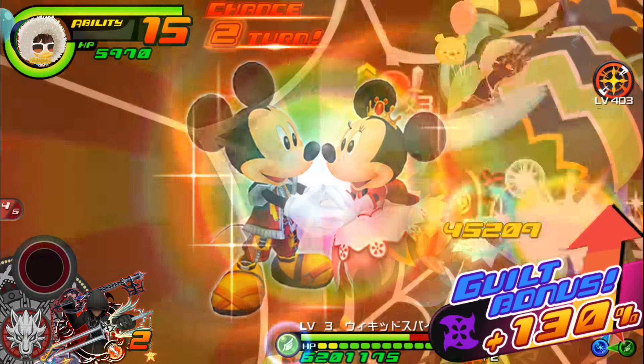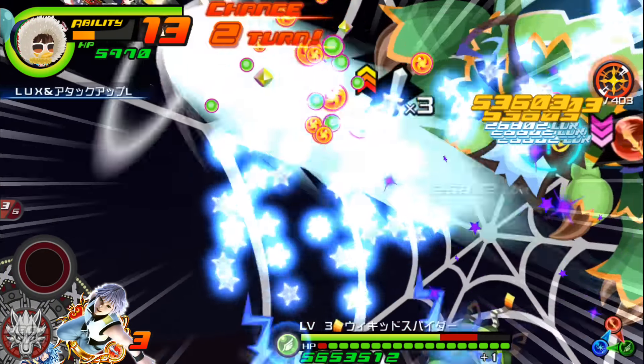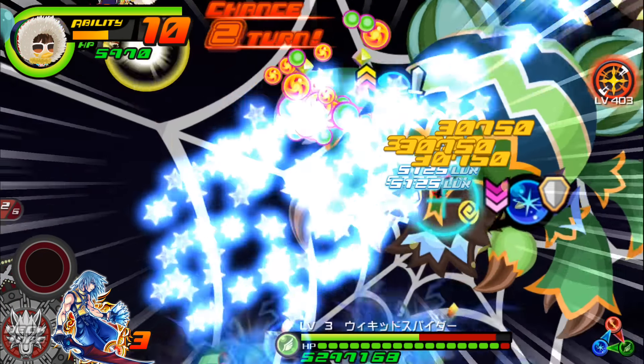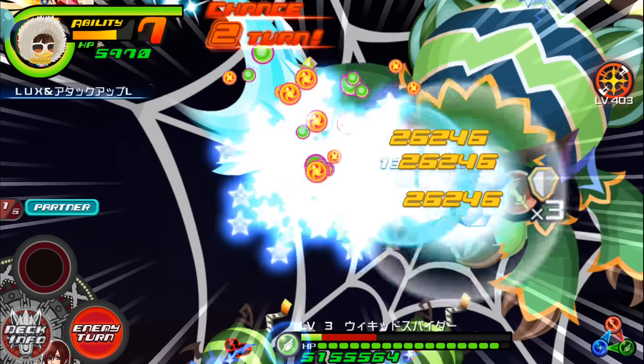The total gauge cost for activating everything in the deck is about 13, but I do have ability free — or as it's called in the NA version, no cost — on my original Illustrated Kairi. So between the two Kairis, that keeps us afloat and not in danger of running out of gauges.